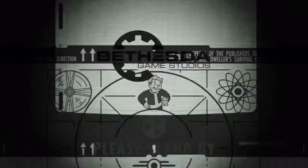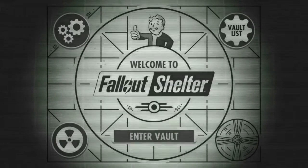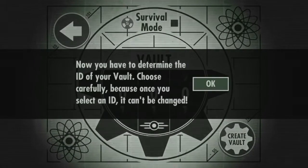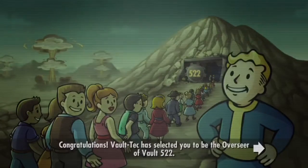What is up everybody, we're gonna be here playing Fallout Shelter for the very first time. I don't know what this game's about, I've never seen anybody play this game, but we're gonna check out what all the hype's about. Let's enter vault — new vault, I'll pick that one. You have to determine the ID of your vault, choose carefully. Okay, 522 — congratulations, Vault-Tec has selected you to be an overseer of Vault 522.